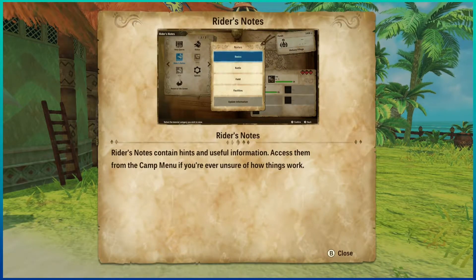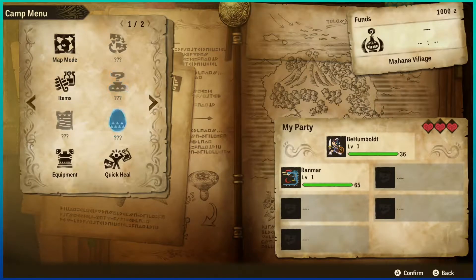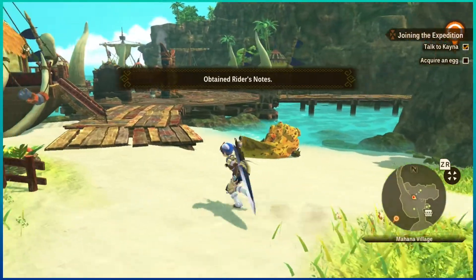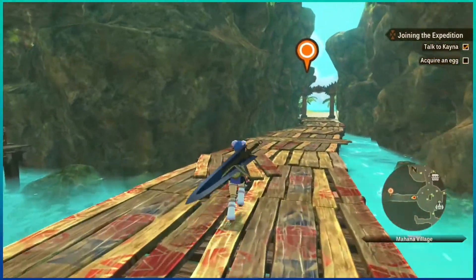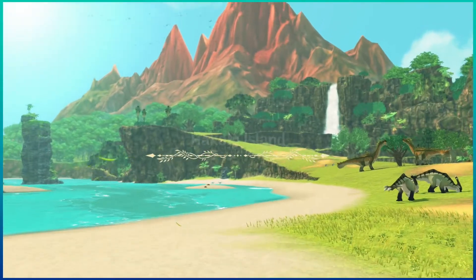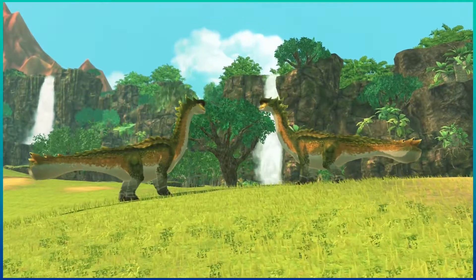The main menu is basically X, and rider's notes are just controls and everything for the game. I am so excited. There's a Ludroth just sleeping - look at that Ludroth, he's so handsome. He's a loyal Ludroth technically. This game looks so pretty! I'm so excited for the full release next week. It's so nice to see this on the Switch compared to just the 3DS - the graphics are so much better now.